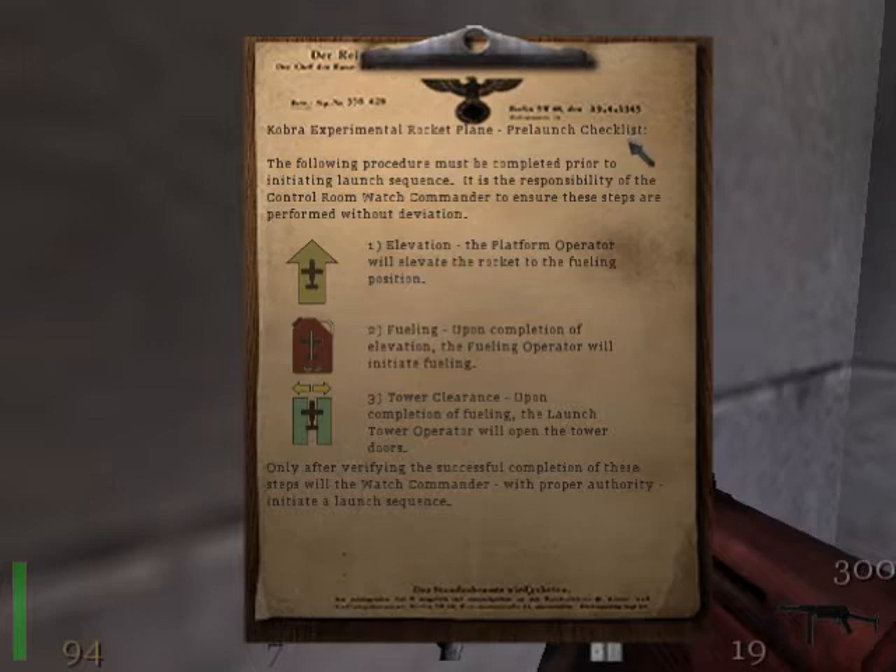Step 1: Elevation. The platform operator will elevate the rocket to the fueling position. Step 2: Fueling. Upon completion of elevation, the fueling operator will initiate fueling. Step 3: Tower clearance. Upon completion of fueling, the launch tower operator will open the tower doors.